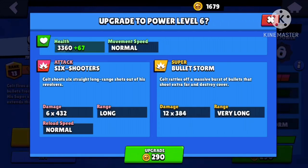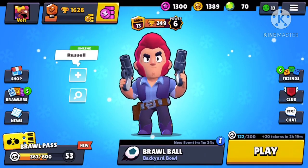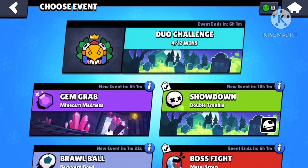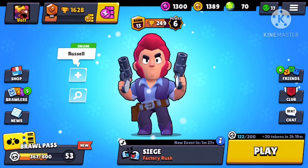So the main tips so far: lead your shots, don't be scared to use your super, and sometimes use your super to open up crucial walls. The hardest part about Colt is really just hitting most of your shots — it is pretty difficult.